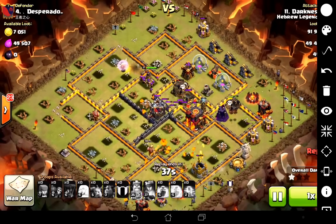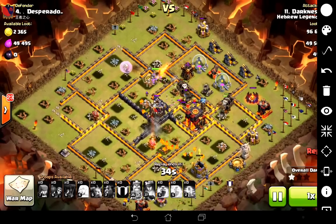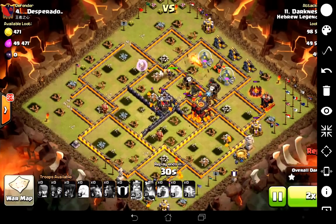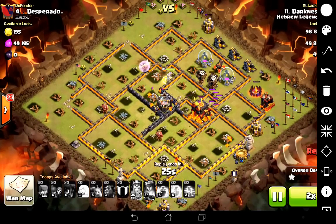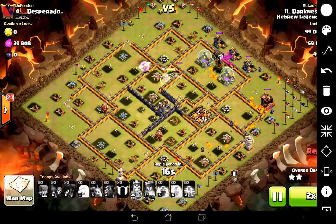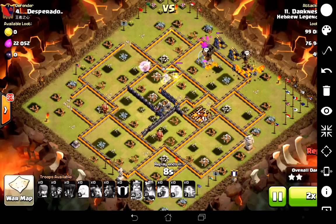Down goes the second inferno tower, the queen gets the last air defence, and that's pretty much all she wrote. A wicked attack by Darkness — really really impressive. Chat went crazy when that happened, I think everyone thought we were going to win. Yeah, full storm I suppose, but a really really good attack. Well done, mate.